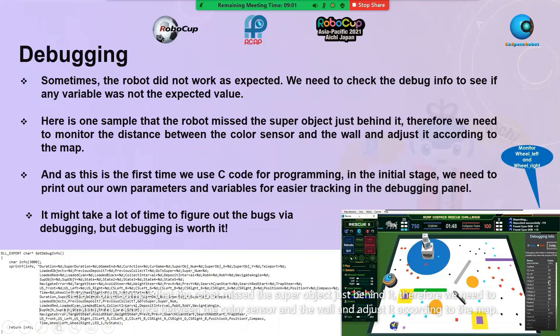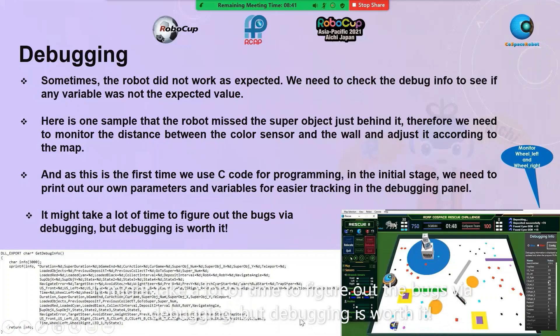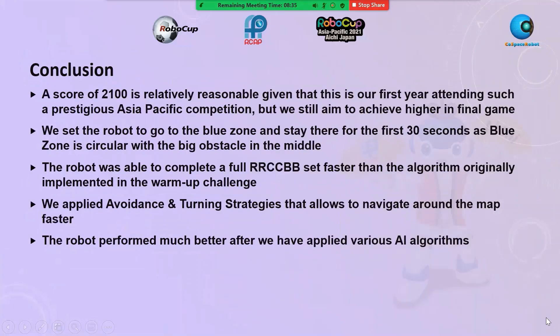Here is one sample where the robot just missed the super object behind it. Therefore, we need to monitor the distance between the color sensor and the board and adjust it according to the map. As this is the first time we used C code for programming, in the initial stage we needed to print out our own parameters and variables for easier tracking in the debug panel. It may take a lot of time to figure out bugs via debugging, but debugging is worth it.